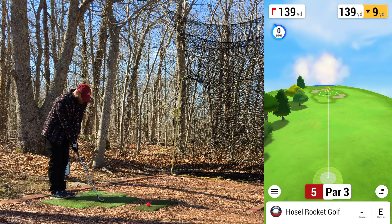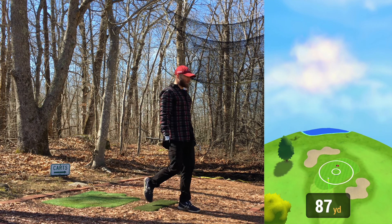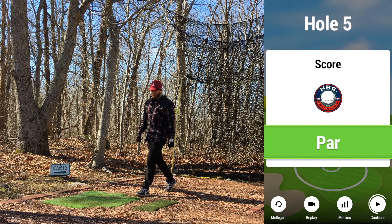Fifth hole, par three, 139 yards, down nine — so nine yards of downslope is a decent amount, putting us at 130 on the dot. Going pitching wedge — not quite a full one, but not choking down either, just a smooth swing. Usually play this to about 135 or so. Halfway decent strike, popped it up a little and pulled it left — pin high left. I feel like I hit it a little harder so it kind of evened itself out from popping it up.